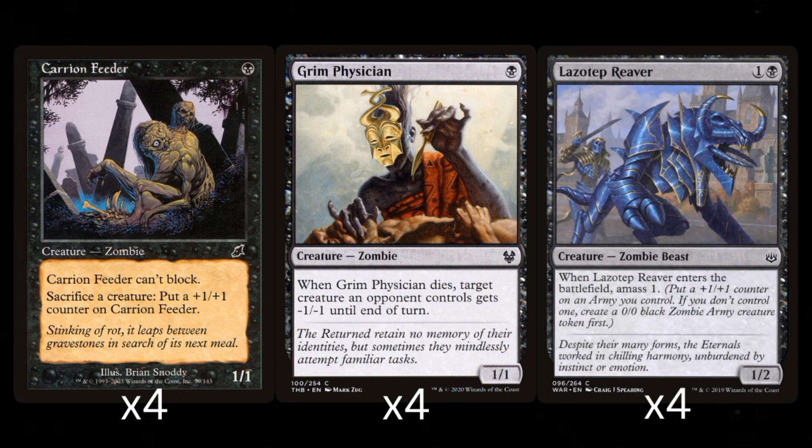The first 2-drop that I chose is Lazotep Reaper. It's a 2 mana 1/2 that amasses 1 when it enters play. Getting 2 creatures for such a low cost is just good card advantage. Plus, since the deck is partially graveyard recursion, casting it a second time means you get either 2 creatures again, or you can grow your army, making it a bigger threat.